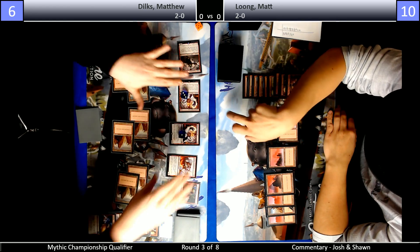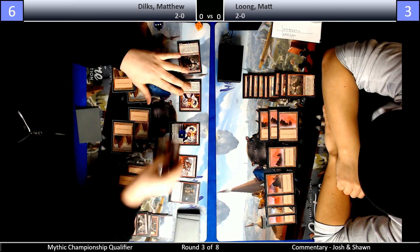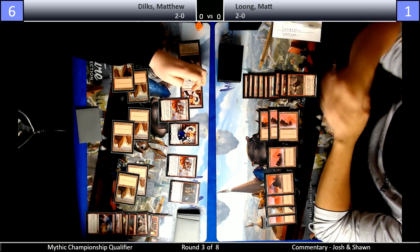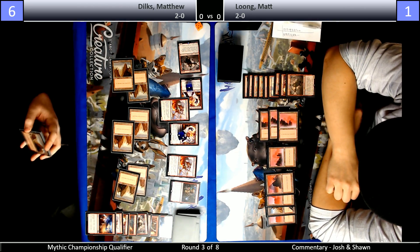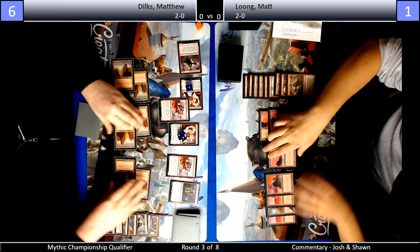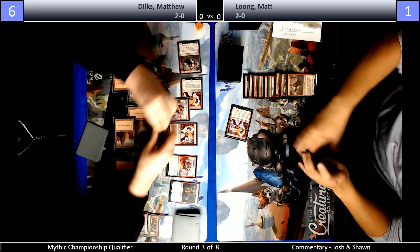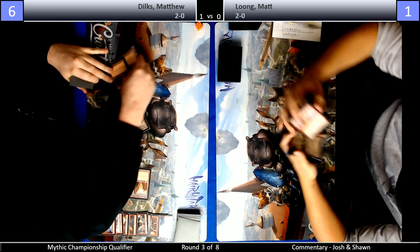Big swing gonna come in — seven damage. Long gonna fall to a brief three points of life. Now he's at one. Look at this Steamkin — I think there's one mana floating. Fanatical Firebrand — anything. Don't give Long a turn. Long's only out now is to go Frenzy into burn spells or Light Up the Stage, double Lightning Strike. Alright, that's gonna do it for that game. And that just shows you the power of Frenzy in the mirror.